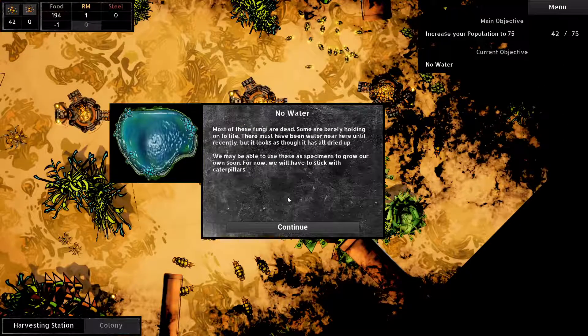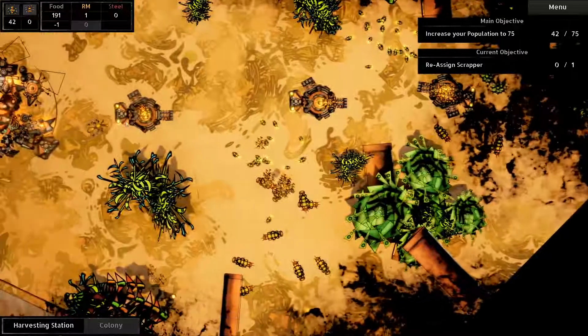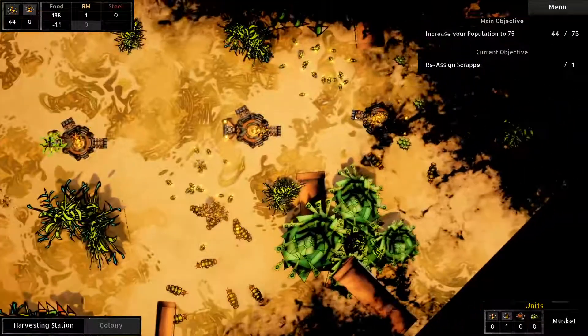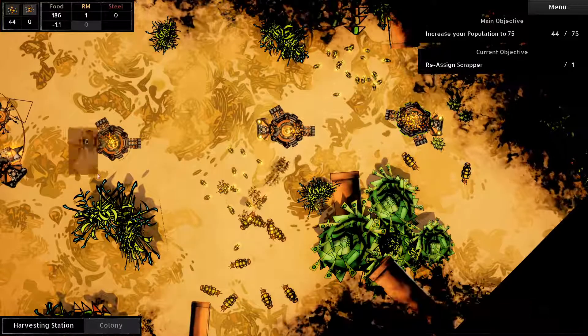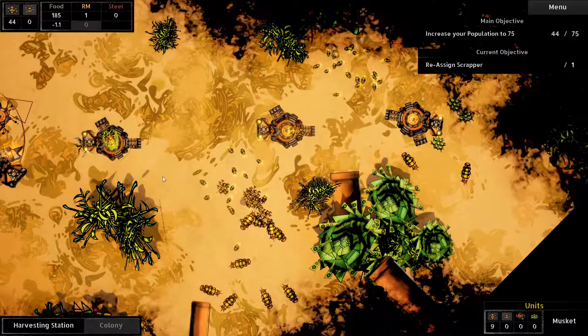I don't have enough scrappers at your disposal. You may release a scrapper from a harvesting station by pressing 'release scrapper' at the bottom of this task, then reassign the released scrapper to another harvesting station. Okay fine, release scrapper. And you are now working here. Oh, these ants are in the way! I'll do something helpful. You guys too - go do something helpful.